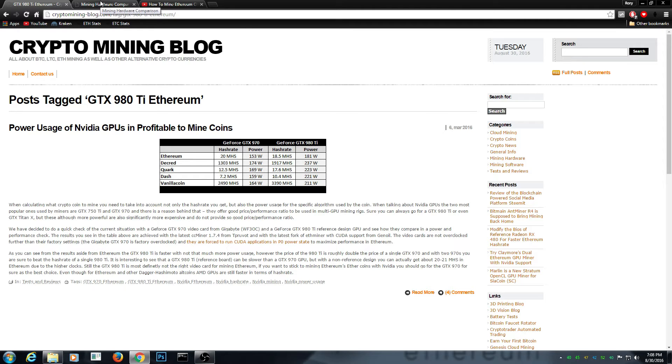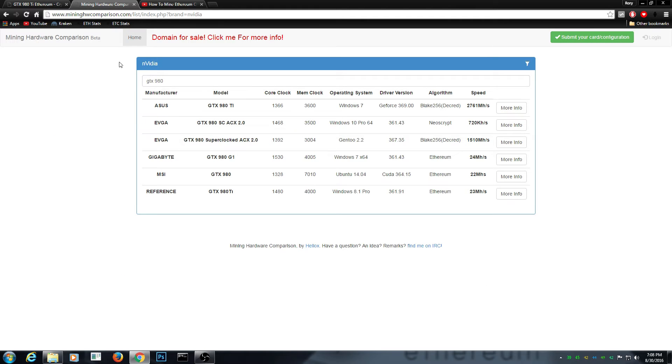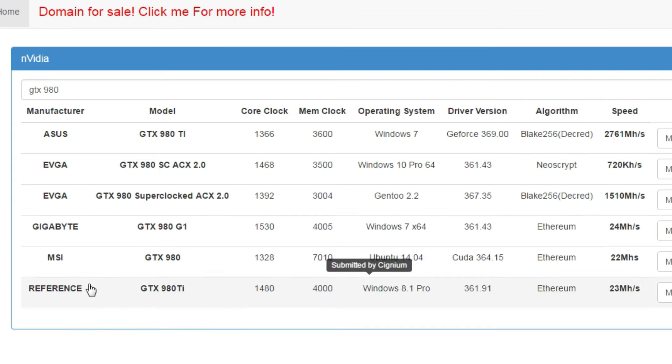I've got some fixes for that card. As you can see here, there are three people that managed to mine 23 megahashes per second on average. You just have to take a look at what operating systems they are using. I'm using Windows 7 Ultimate 64-bit, which should reach 24 megahashes per second on the 980 G1 Gaming. On the MSI one, someone is using Ubuntu and that seems to be working out as well.